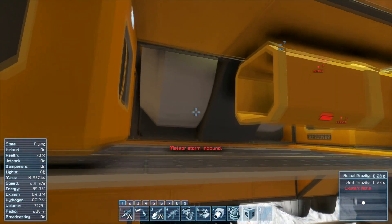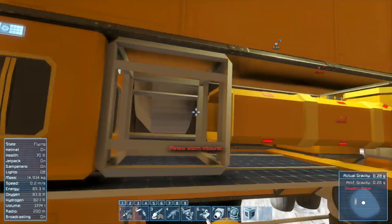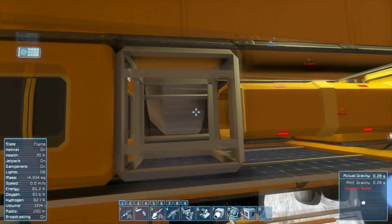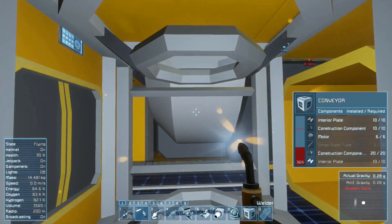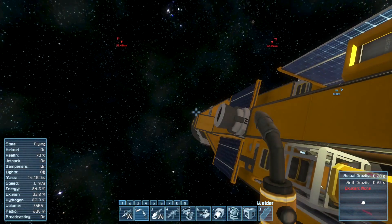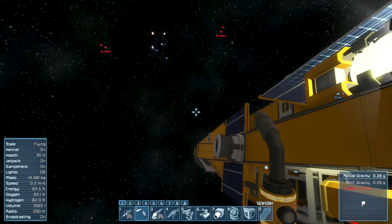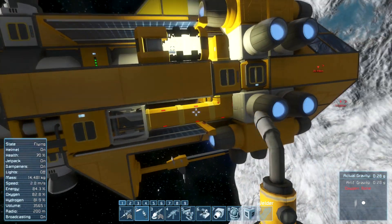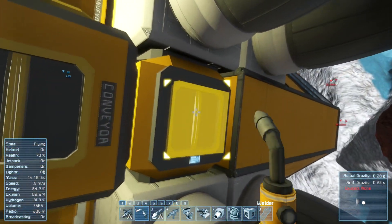We have a meteor storm inbound. So apparently there are meteors out here — this is the second one we've encountered. They're coming in this direction too. It would behoove us to get that Gatling cannon up and running pronto.